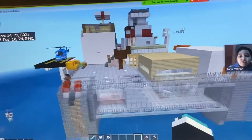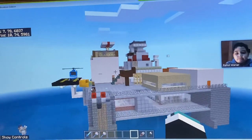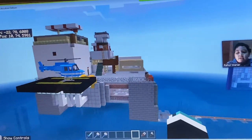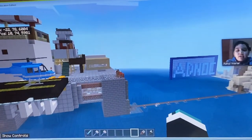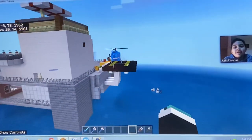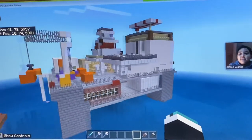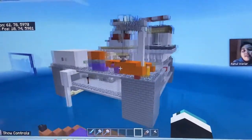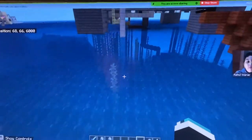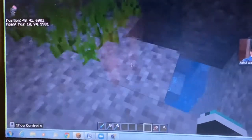Now I will show you all angles of view for my oil rig. Here is the front, now we are on the left side, now we are on the back, and now the right side. On the right side we also have an anchor that goes all the way down to the bottom of the seabed.